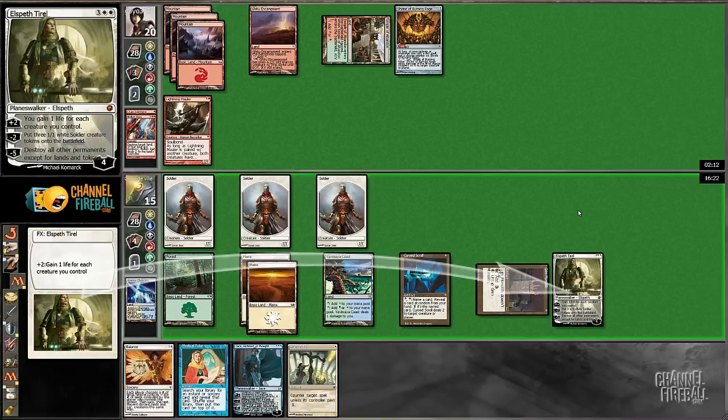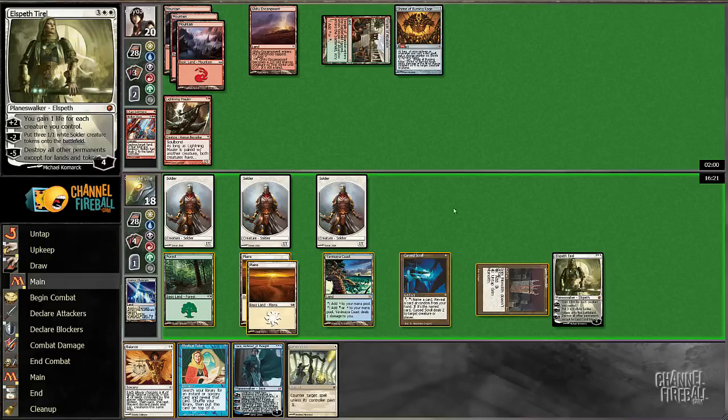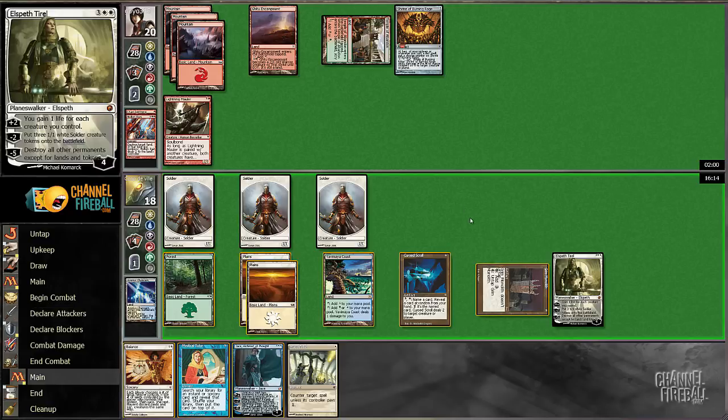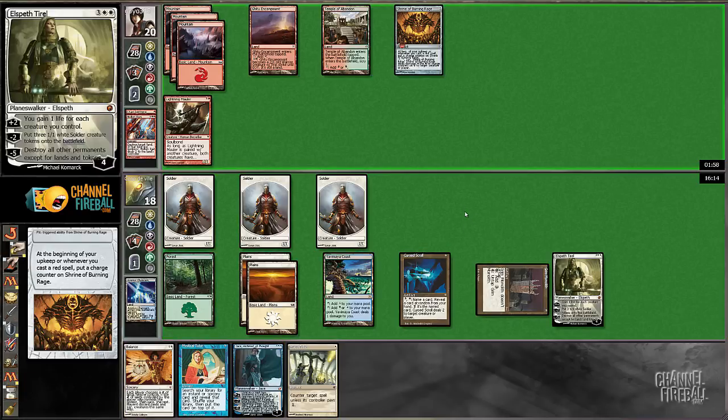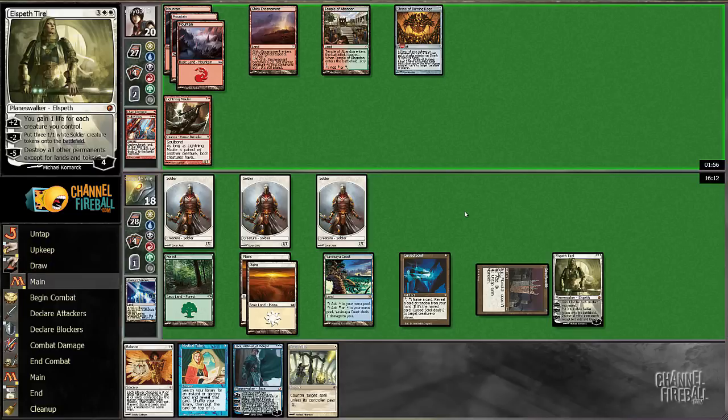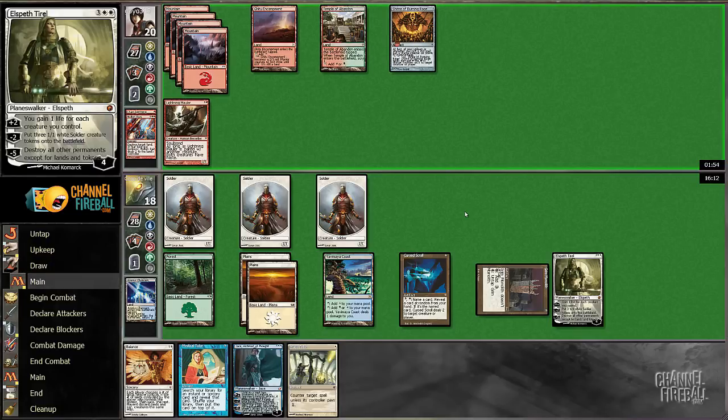Definitely interesting that if he didn't have a burn spell, that he didn't use the Shrine on it — because that three life or whatever is three turns with the Shrine, which is not insignificant. It's not over yet, so we'll see what happens here. I definitely don't want to F6 — you never know what he might have. It's unlikely that I'm going to be able to leverage this Mana Tithe for anything.